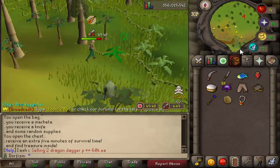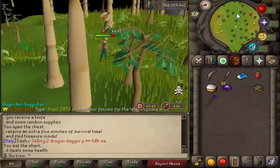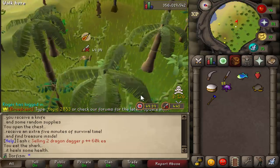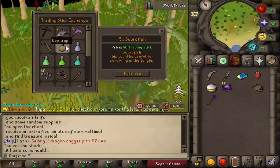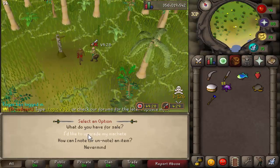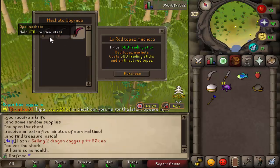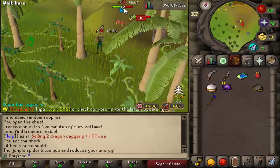The other way you spawn in with 45 minutes is by using a donor scroll from the donor store - the Jungle Teleport. The currency in the minigame is trading sticks. You can use the exchange to buy supplies or certain items from the shop, and you can also upgrade your machete by getting trading sticks - 200, 500, or 50 - to do more damage.